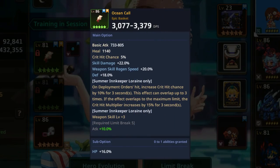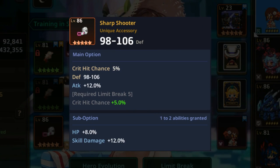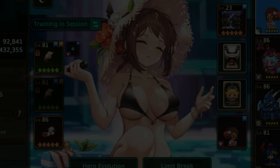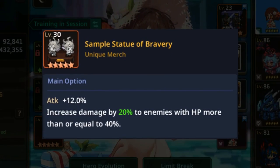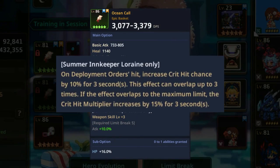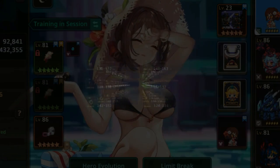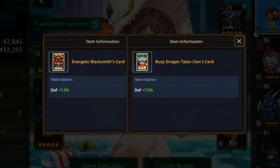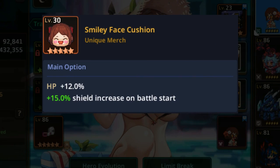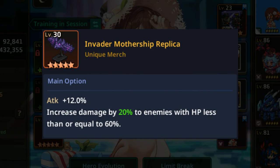The next build is for Colosseum. For weapon, use her exclusive weapon Ocean Call for the weapon ability. For accessories, use Sharpshooter on a low budget build, and use Sniper Goggles or Minotaur's Necklace for the final build. For cards, use two attack cards. For merch, use Ogma Plastic Model for melting enemy tanks — you can also use Statue of Bravery as an alternative. Last is the arena build. For weapon, use Ocean Call for the critical buffs. For accessories, use Ring of Fortress for a high toughness low budget build and upgrade to other accessories later. For cards, use two defense cards for additional toughness, or one injury negate card if you already have good toughness from accessories. For merch, use Smiley Face Cushion to easily activate her special ability. You can also use Statue of Bravery if she's the first fighter and Invader Mothership if she's the last to fight.